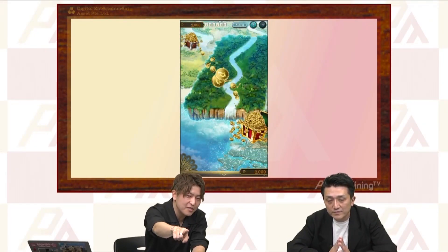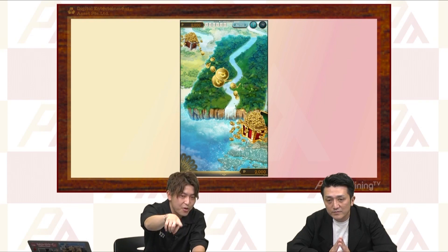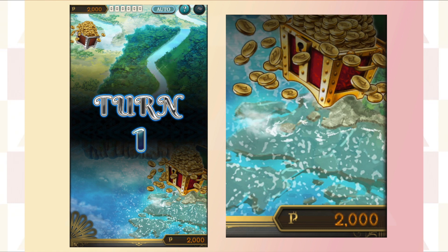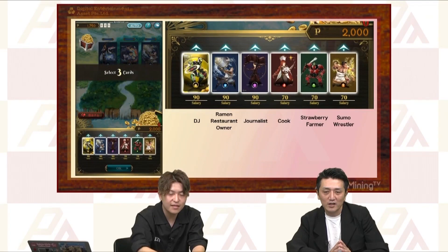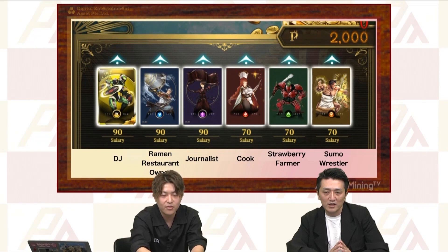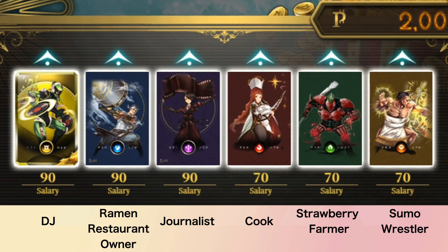First of all, the budget is allocated to each player. At the beginning, 2000 Pale Coins are given to both players — pretty fairly. Then you have six cards in your deck, and you can choose three characters that you want to use for the field. There are many characters already in the game — so DJ, for example, you might have some familiarity with that.